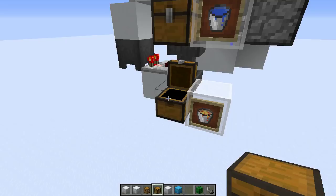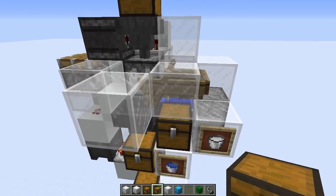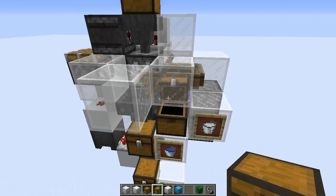So all the lava ends up in this chest, all the water in this one, and all the items that are not buckets — milk is just a random unstackable essentially — go in this one.